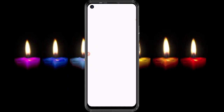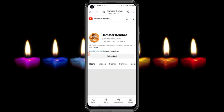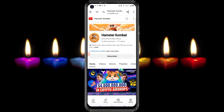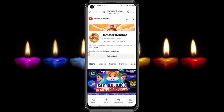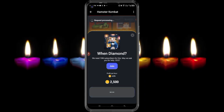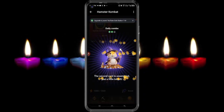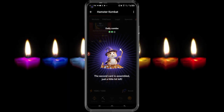Click on 'Join' and you will automatically be directed to the channel. Once there, you can subscribe — as you can see, I've already subscribed. Then go back, click on 'Go Ahead,' and you can see it is processed. I've successfully collected the second combo card.